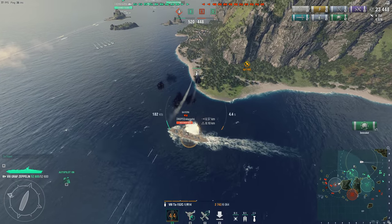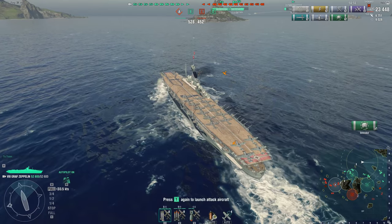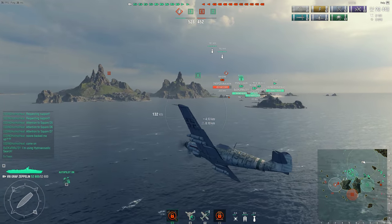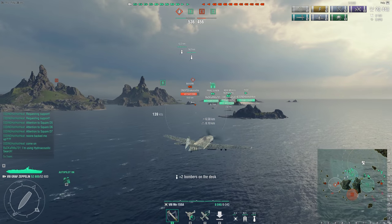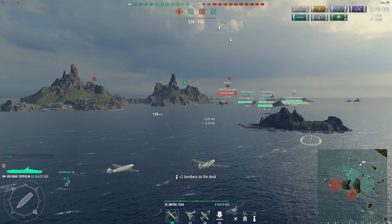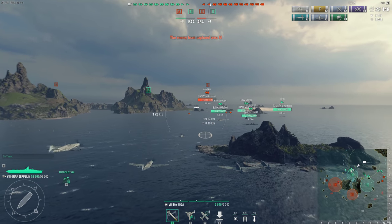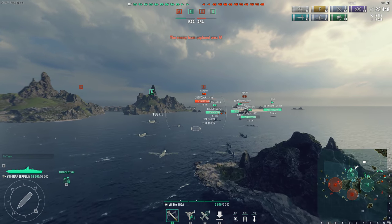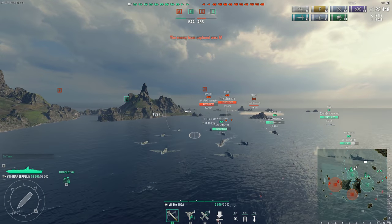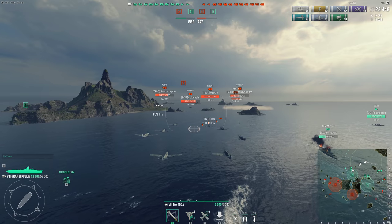They go just wide of the ship, even though I do get another defend ribbon even though I didn't hit. I pop my rocket planes so I can give my bombers time to rearm. There are a lot of cruisers over here, and the dive bombers and torpedo bombers are the best thing for attacking cruisers — so I decided to take the attack planes out for that reason as well.